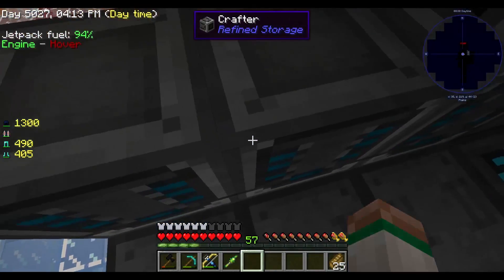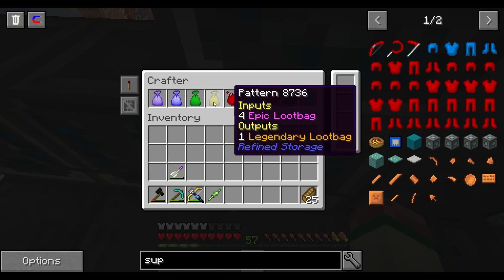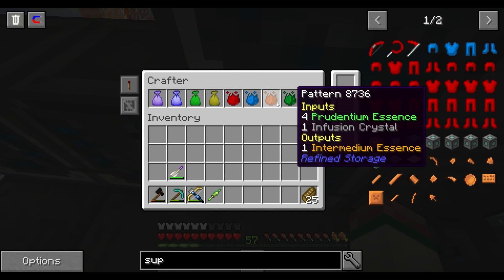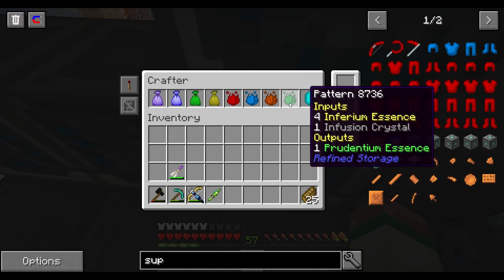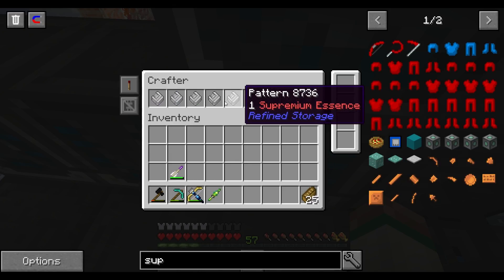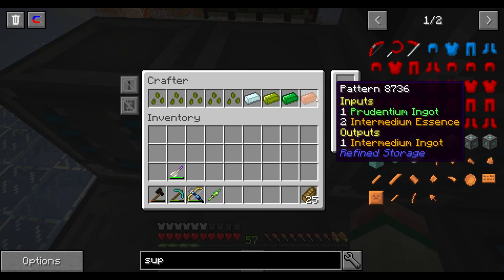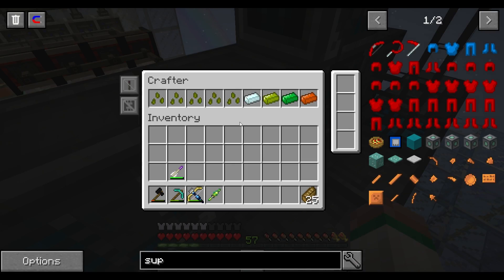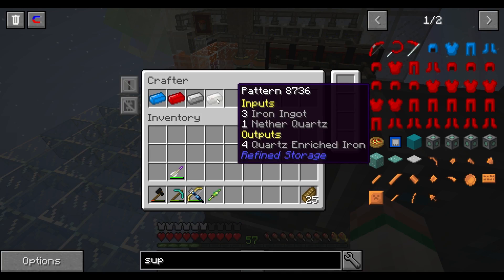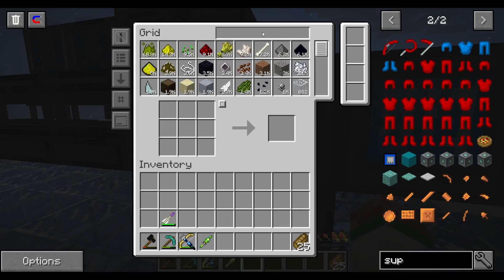I'm going to be doing most of my crafting moving forward this way. We made these little crafters here — really cool patterns that you can make for yourself. I made a pattern for creating the inferium into the new essence. This one for the new essence: you see it says 'inputs' there — that's what you put into it, and then you get the output. So we got all the essence here, even got the thing for the crystal. This is how you create the patterns. The way you do it is you use a pattern grid.